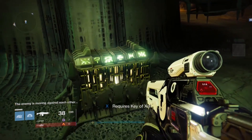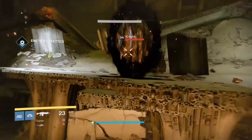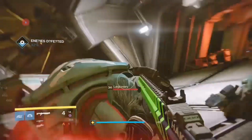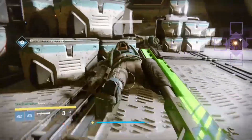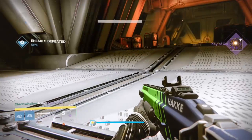I actually got this key doing a random patrol mission inside the Dreadnought and nothing more. I was just going around killing enemies and I went around a corner and saw these two Comballs, killed them obviously, and got it to drop for me.